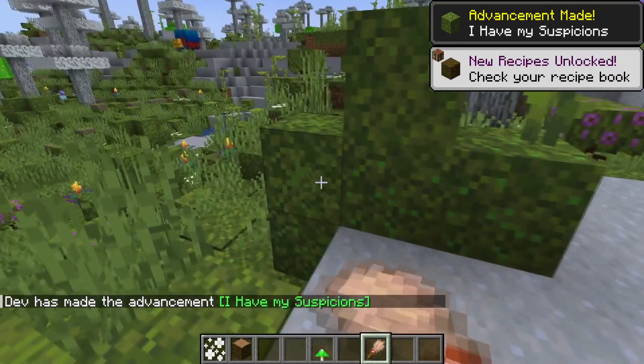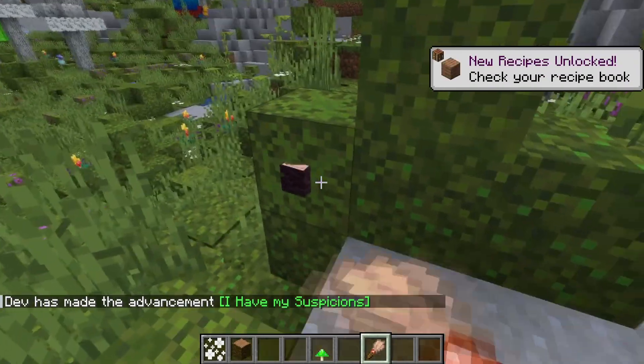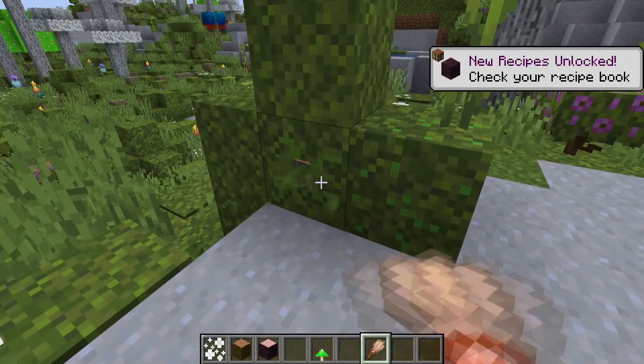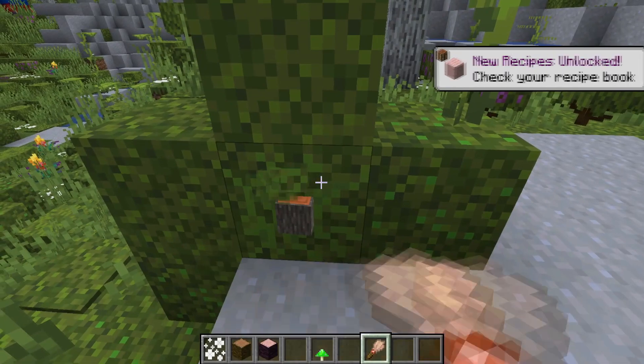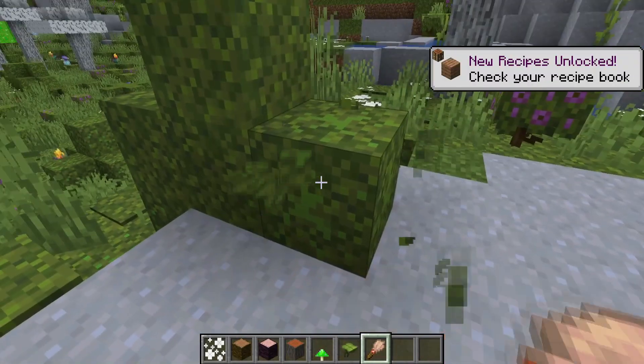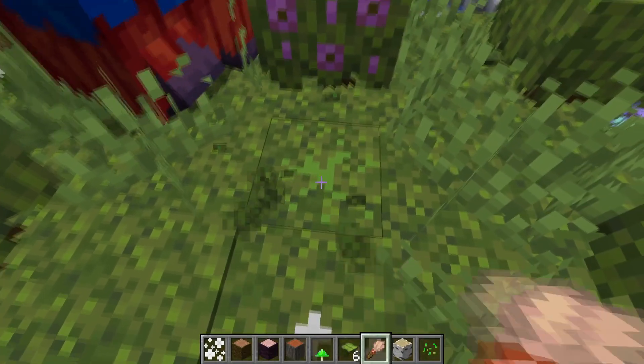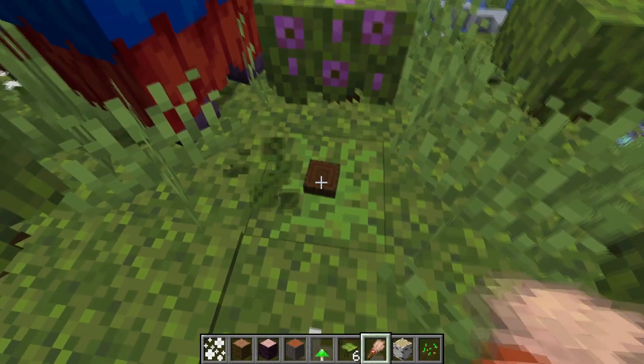You can also find most seeds — wheat seeds, potatoes, carrots — as well as gold, iron, copper, things like that, and also compasses and a few other things. As you can see, this sniffer is doing it right now and it's turned a block into a suspicious block which we can now dig out for the item.